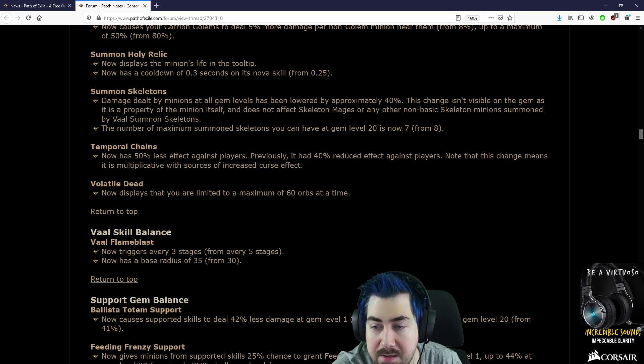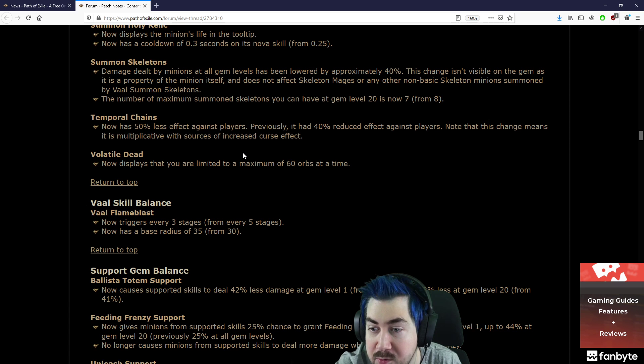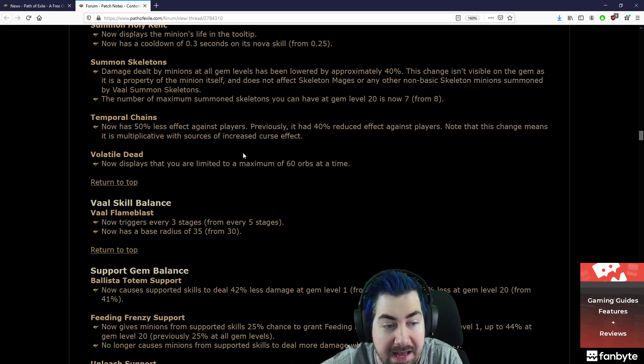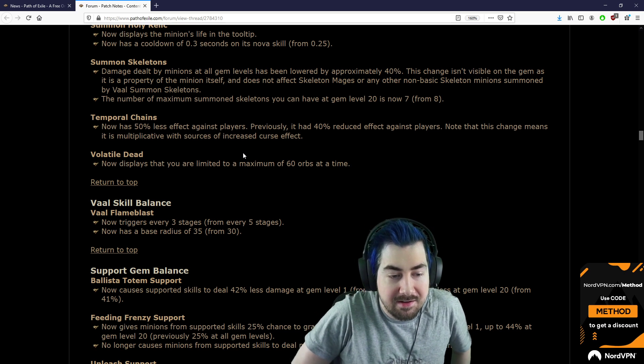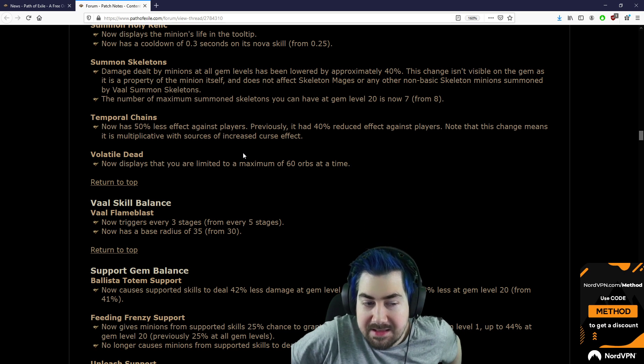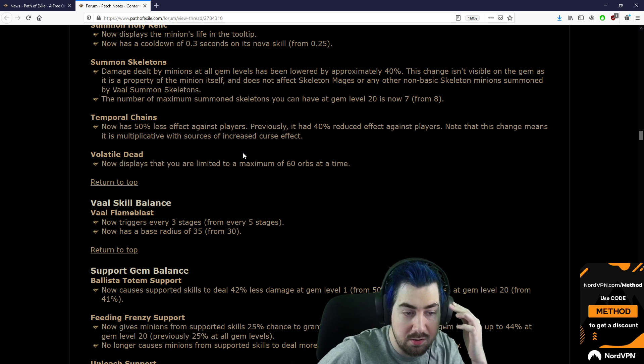Temp Chains is now 50% less effect against players, previously 40% reduced effect. Note this means it's multiplicative with sources of increased curse effect. They nerfed Headhunter? That's massive! Wait, how long does Headhunter last now? Can we only get like 50-second Headhunter?